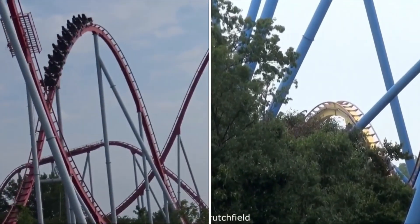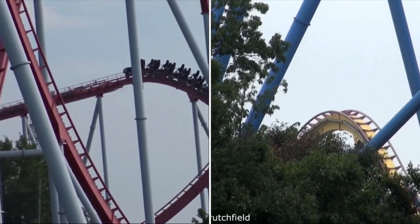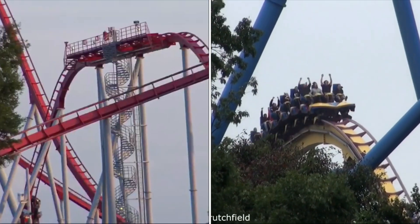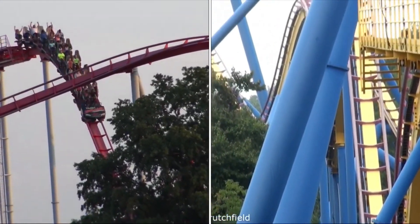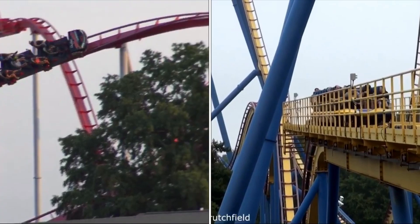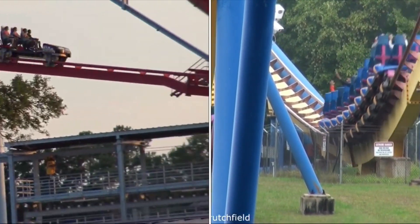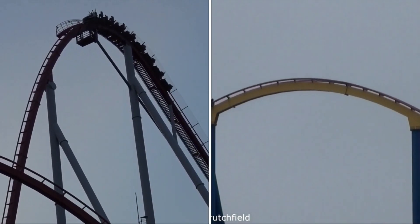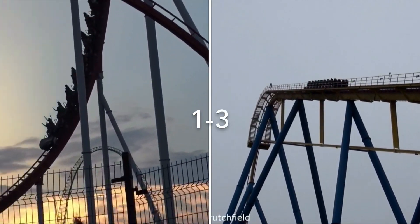Next up is the Airtime category, and this is where Intimidator falls apart. Those trims prevent you from getting any airtime on those hills — maybe a little, but barely any. While Nitro does have some trims, those trims are usually never on, so you always get lifted out of your seat on every airtime hill. Those final airtime hills in the back will give low ejector, and when the mid-course isn't on, you get ejector airtime on those final hills. Intimidator just really didn't have any airtime from what I remember, except for the drop, and Nitro gives airtime over every single hill. Without a doubt, Nitro is definitely gaining this point.